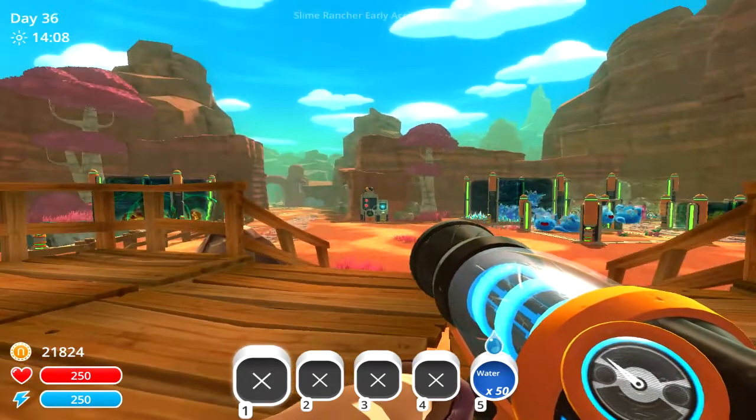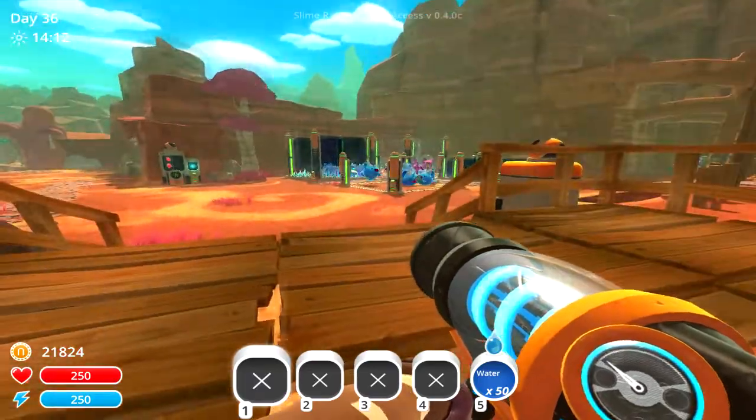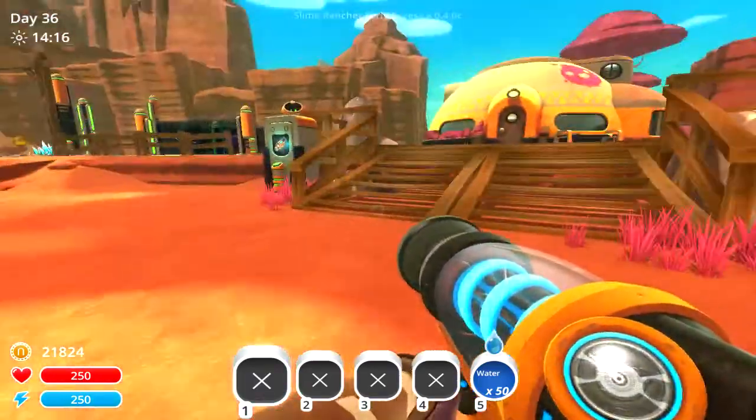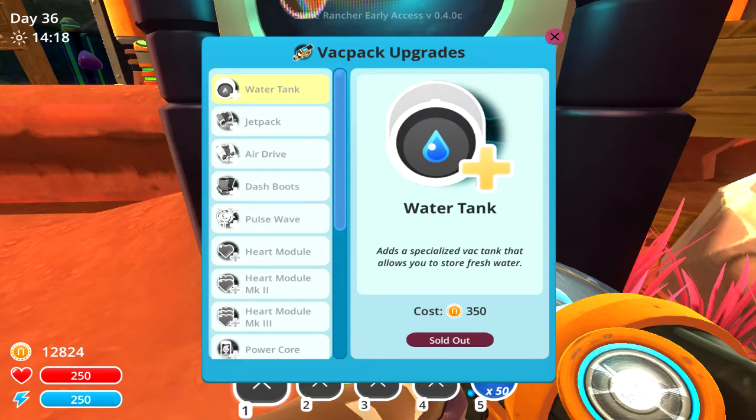Hello everyone and welcome back to Slime Ranger. Today I'm going to be showing you guys all the blue treasure pots and how to unlock the more advanced treasure cracker. The way to unlock that is to go to day 36 and having used some of the advanced drills.